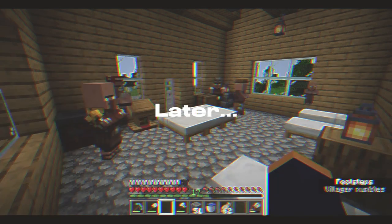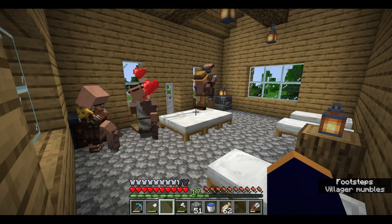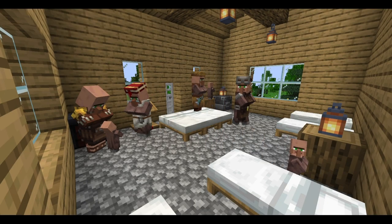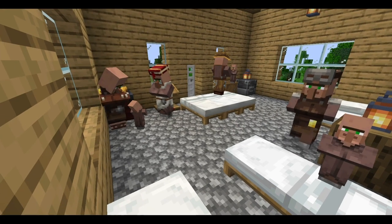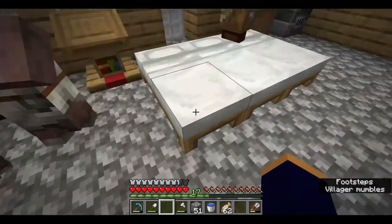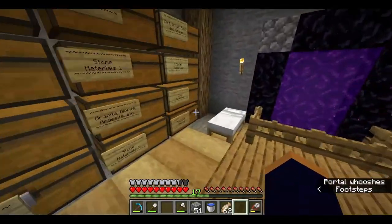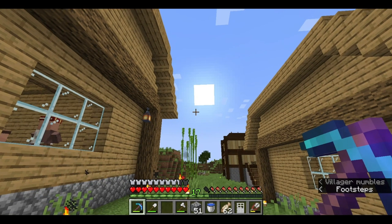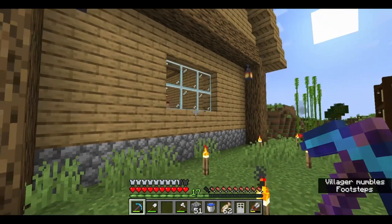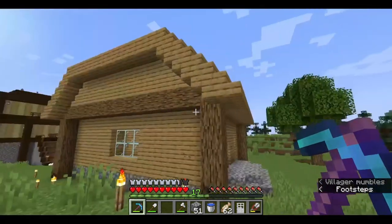Have you ever seen a villager going apeshit? We have three little ones. Alright, time to migrate the beds. Grab an iron door. And when it gets a little later in the day, everyone's gonna try to go to their beds, and that'll be the perfect opportunity to get the children to this house.